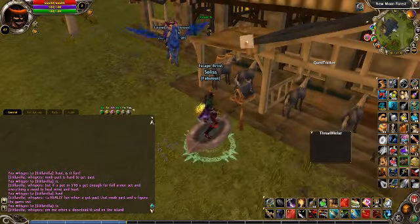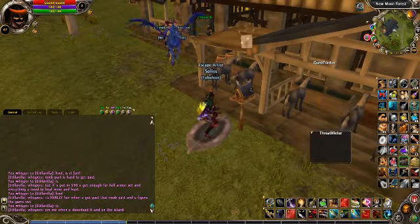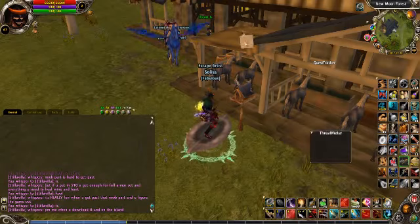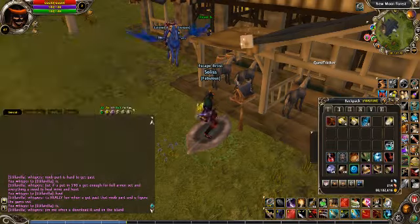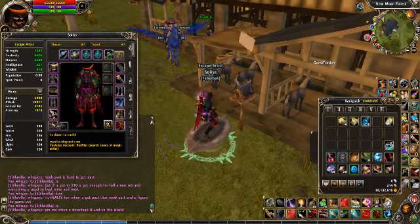As you may notice, my HP is 66609, and I'm thinking I can make it all sixes. So I was like, what could I stat that doesn't have anything on it? And apparently it's my wings — my wings have no HP on them right now.